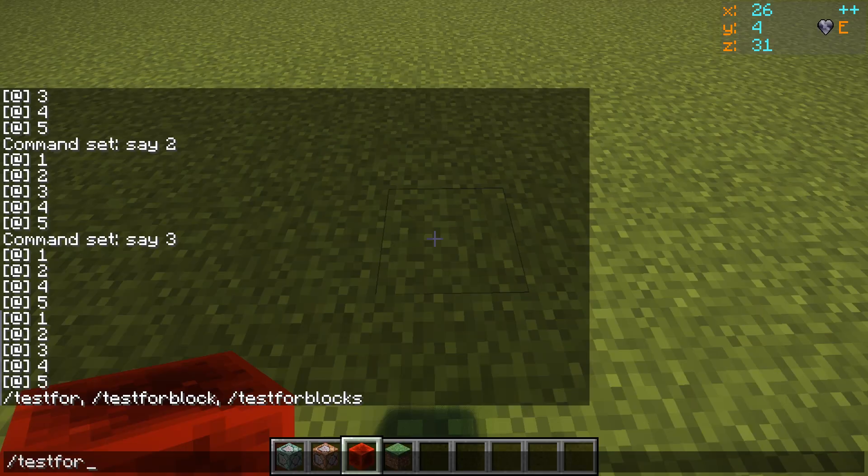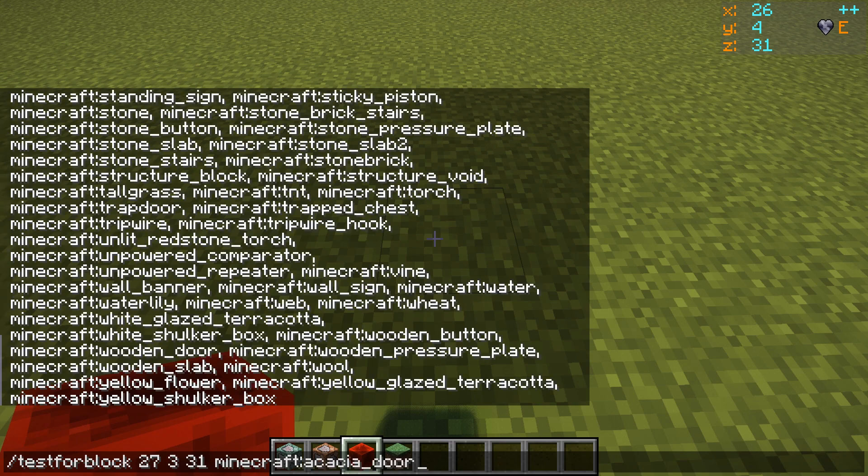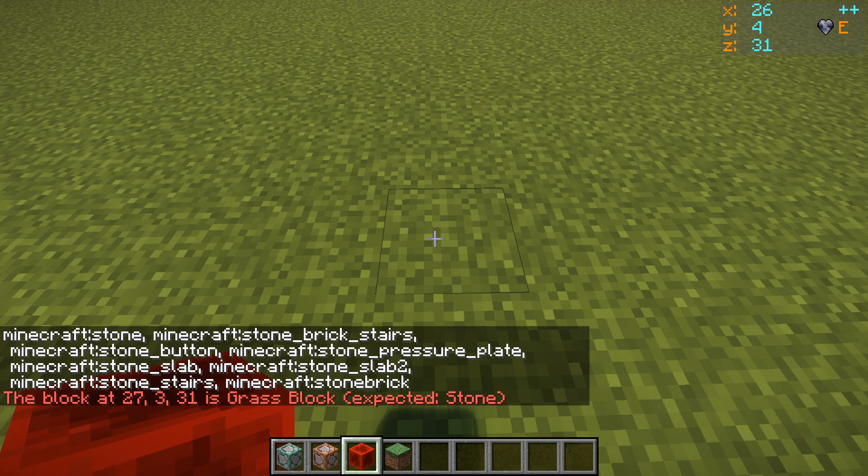Let's do a testforblock. We'll do testforblock, tab, and we'll call it Minecraft stone. It's saying it's a grass block though.